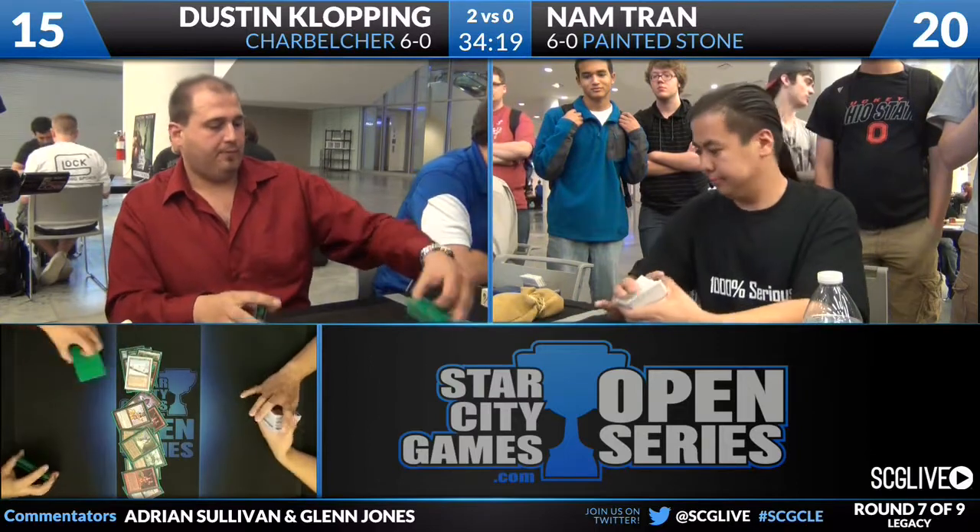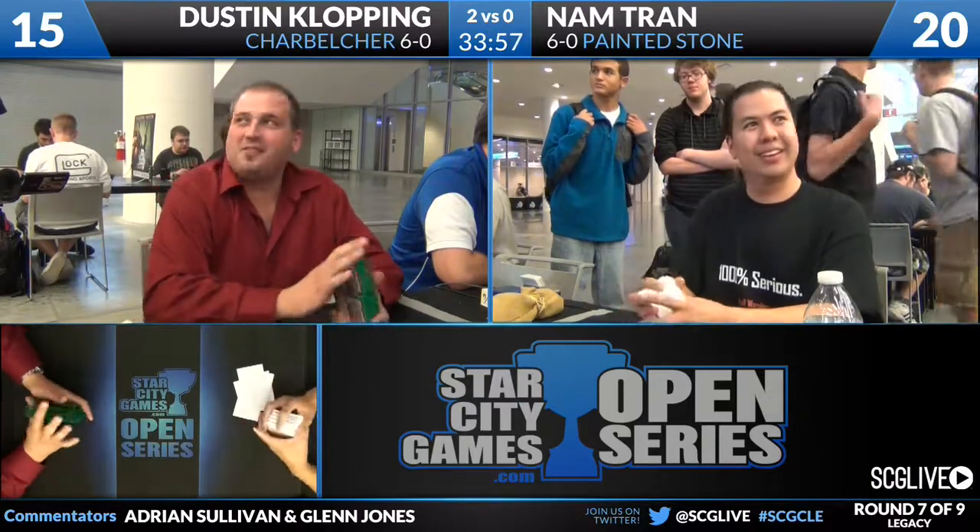Charbelcher advances to a 7-0 record. Wow, that was a pretty good sweat considering the mulligans. He was very close to being able to win there. Dustin Klopping, with this 7-0 and given how small this nine-round tournament is, can very safely double draw in. He's almost certainly going to be double drawing in. There's only a possibility for one other undefeated player — there's an 18-pointer and a 16-pointer playing this very round over on the Karn table. Whoever wins that match will very likely be drawing with Dustin, with the possible exception of Kevin Gerhardt.